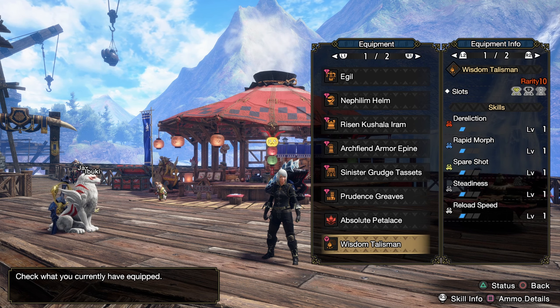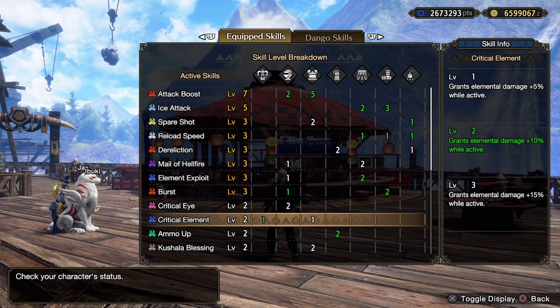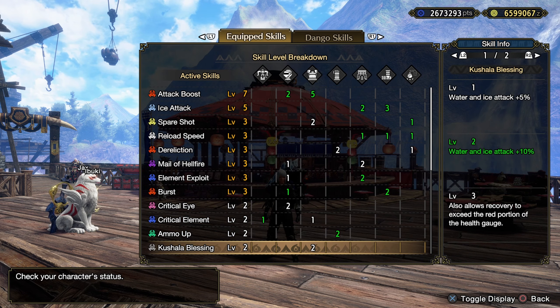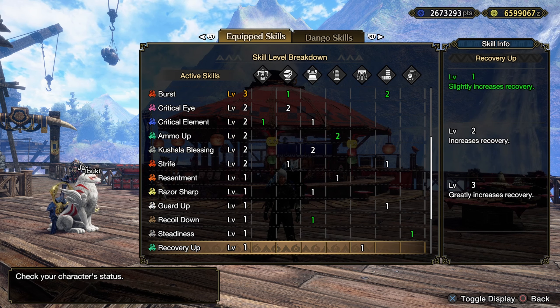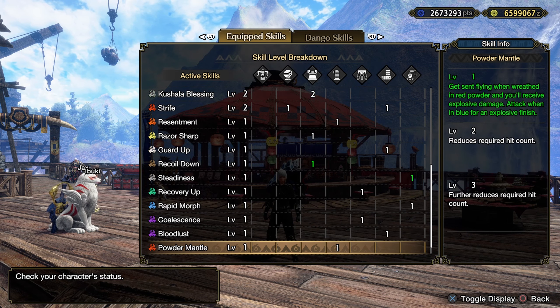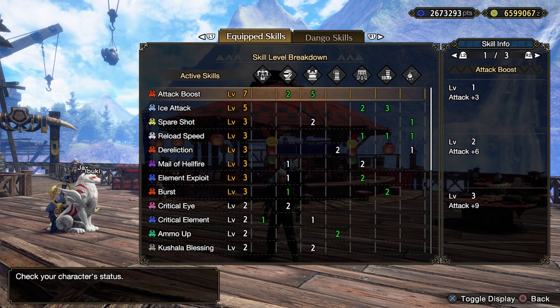Pretty solid talisman but it's not impossible to get. Here are all the skills and decorations you'll want for an elemental heavy bowgun, at least from what I know. My knowledge on bowguns is kind of limited because the way they scale with element is still a little bit confusing to me, because I don't particularly play it too much.